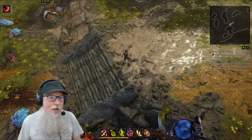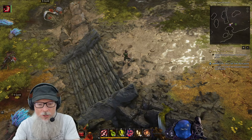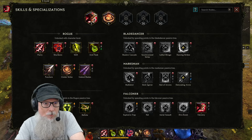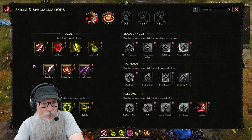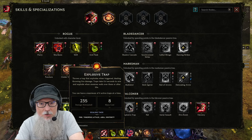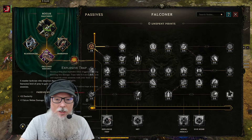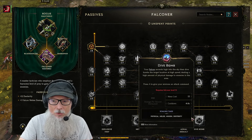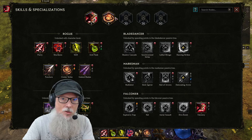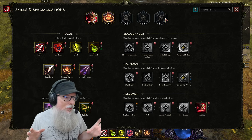I was initially thinking I might want to go more of a marksman build, but so far I've been very pleased with this. Looking at my passives and actives — I'm never going to use Umbral Strikes, I don't care about Puncture, Decoy, Ballista, or Smoke Bomb. More than likely when I get to level 20 I need to start spending points in the Falconer passive tree, working my way across the bottom to unlock Explosive Trap, Net, Aerial Assault, and Dive Bomb — those are going to be the primary abilities I end up slotting as I reach levels 20, 35, 50, and beyond.